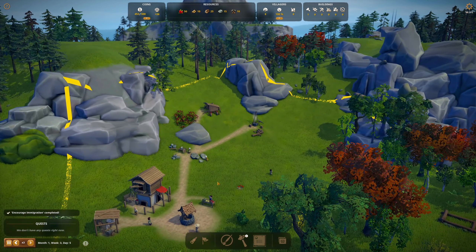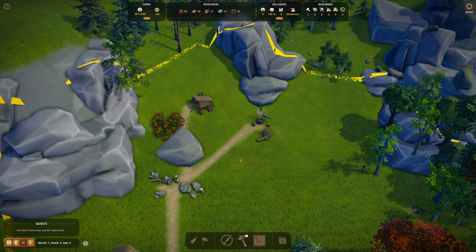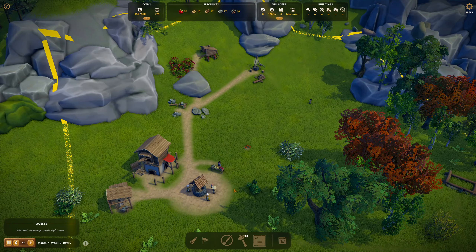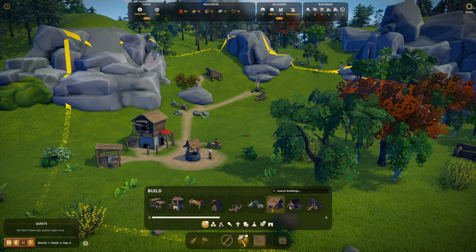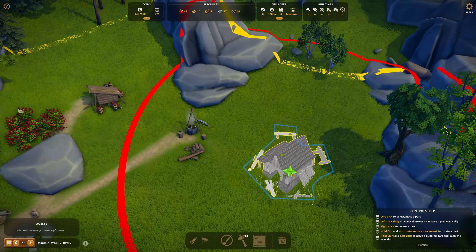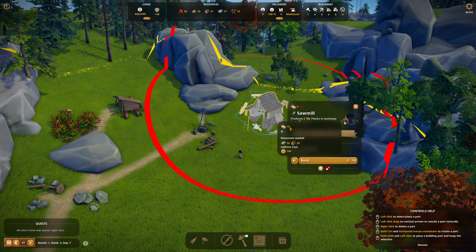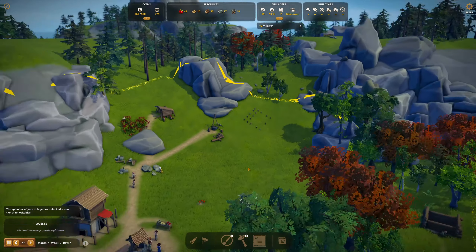Encourage immigration is complete — we've got a hundred happiness, everybody's happy. Now we just need people to immigrate. I think the sawmill has to be next. Let's put the sawmill right over here. It's a big negative, so I want you up here. Build it. Plus two villagers.